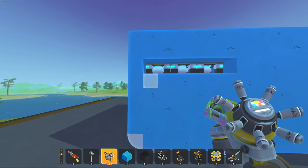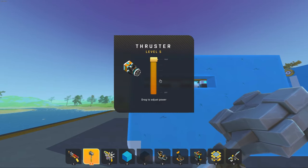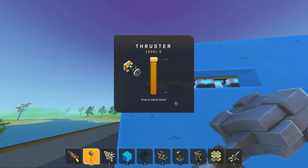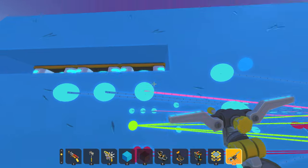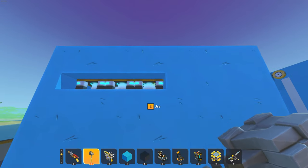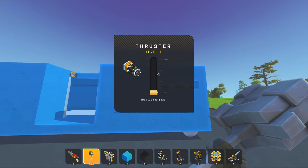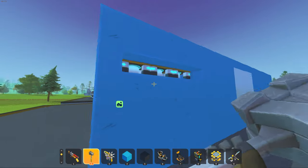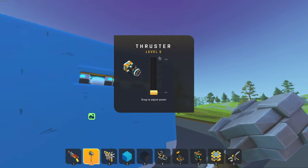You kind of have to guess your way forward as to how much the thrusters need to be powered. I'm gonna put one hover thruster to maximum, and then the up thruster — the one connected to the button — I'm gonna put that to max as well, because that's just gonna make the flying machine go upwards.